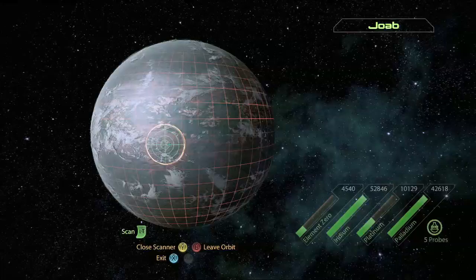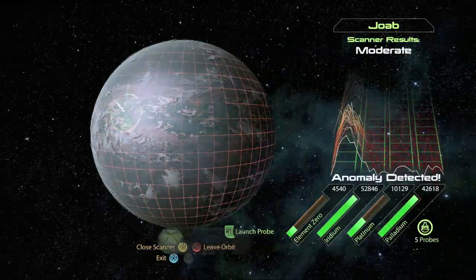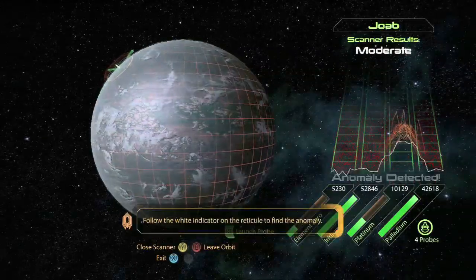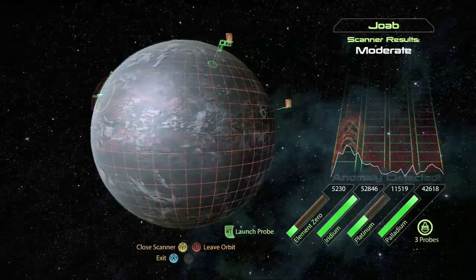You start like this after you do the mission for Jacob to resolve his backstory. In the same system where the Mass Effect Relay is to get there, if you scan this planet, Job, you'll find an anomaly. And that's how it all goes to hell.